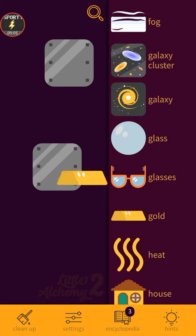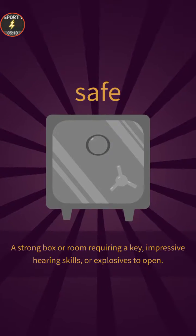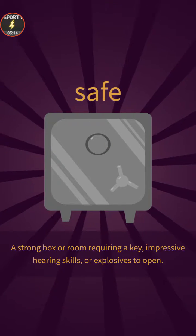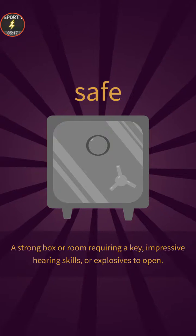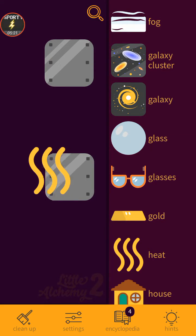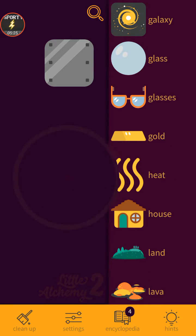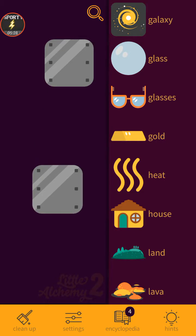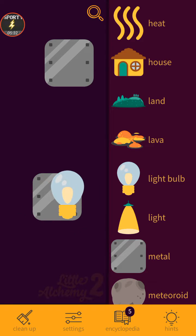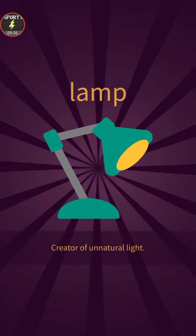Let's see — it's a safe: a strong box or room requiring a key — yes, key — impressive hearing skills or explosives to open. Continue — no, this doesn't combine, this doesn't combine. This combines to make flow. Lava and metal makes nothing. Light bulb makes lamp — this is a new one: creator of unnatural light.